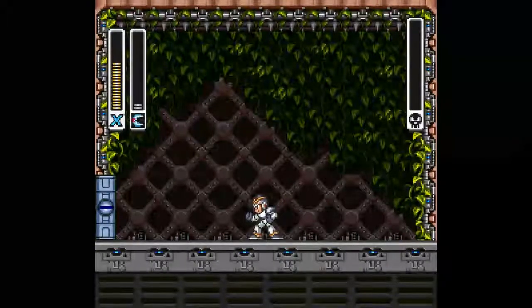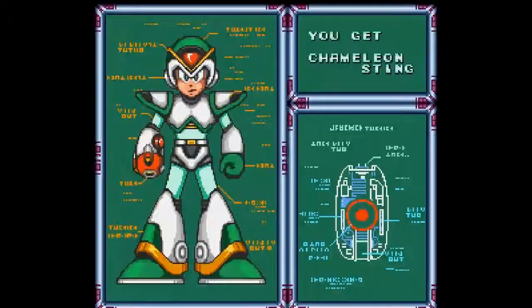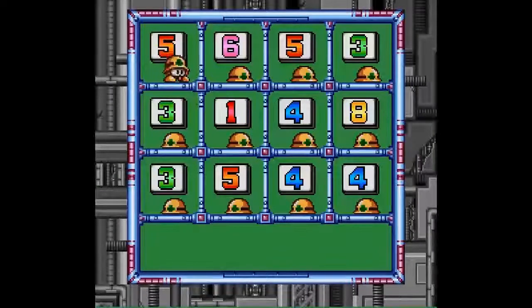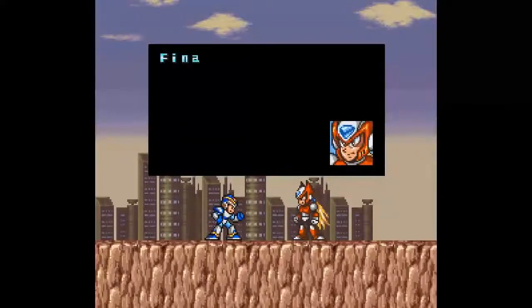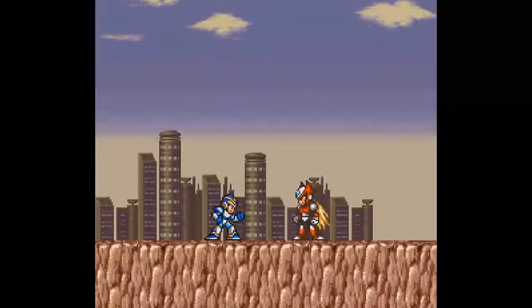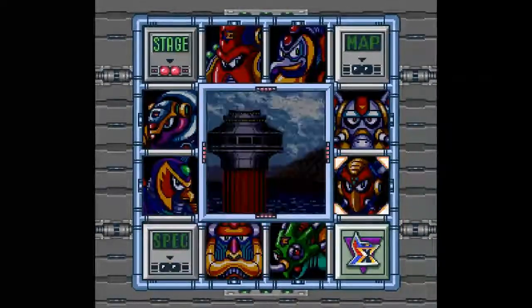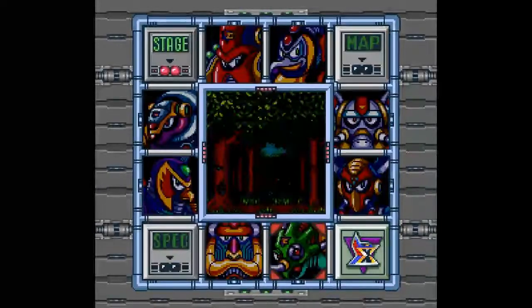Alright, and that's the last Maverick. That means we're gonna start the Sigma stages. Chameleon Sting — if you use the charged up version he makes you invisible and basically invincible at the same time. Alright, epic cutscene — finally we found Sigma's fortress. That's gonna be the end of this video. Next video we're gonna tie up the loose ends before we hit up Sigma, so I'll see you then.